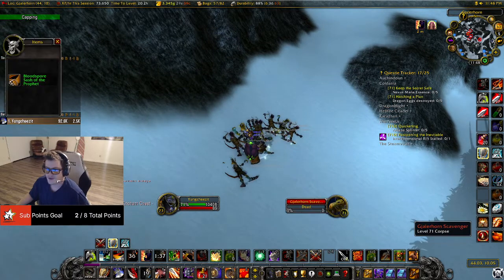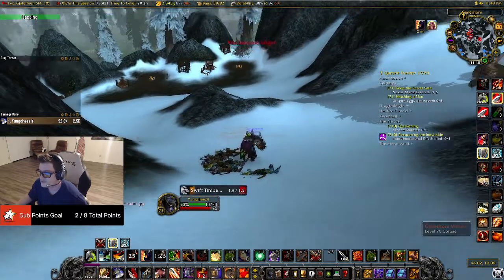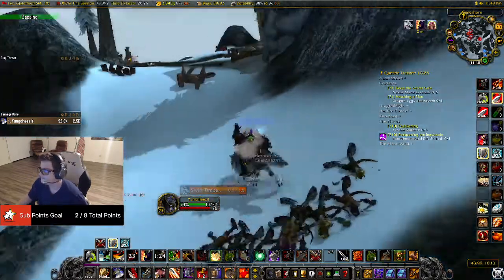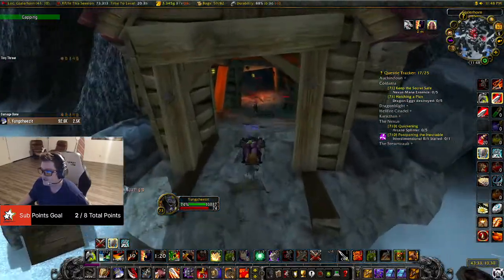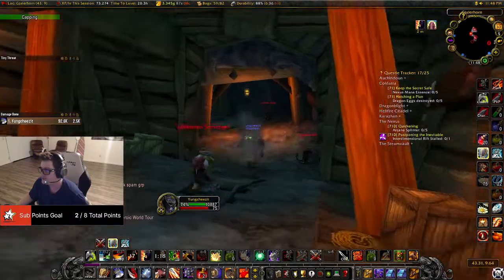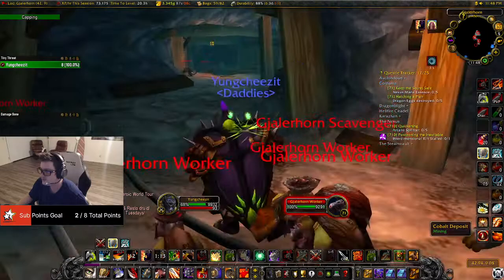They'll drop anywhere between five and 25 silver — just raw silver per kill, which is pretty good. And we got a nice BOE green right there. Then I come into this cave and I pull every single person in this cave. Got a cobalt node in there — just a regular cobalt, not a rich one.